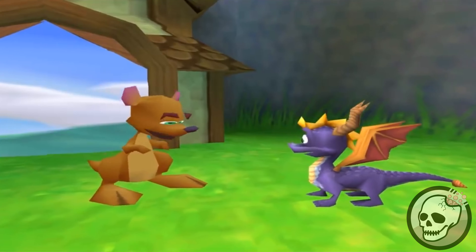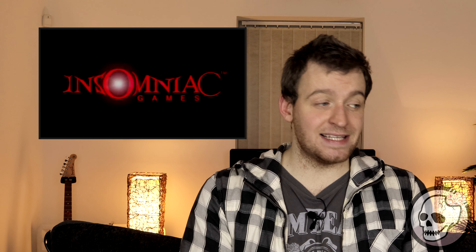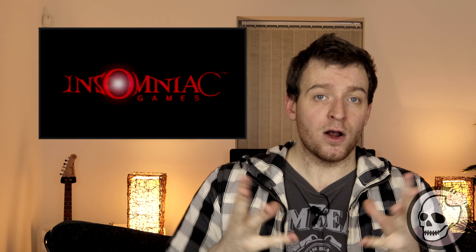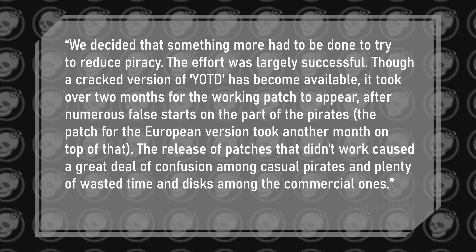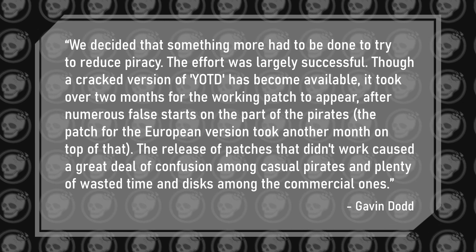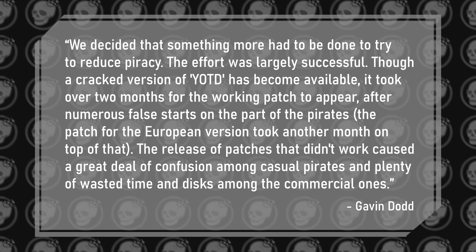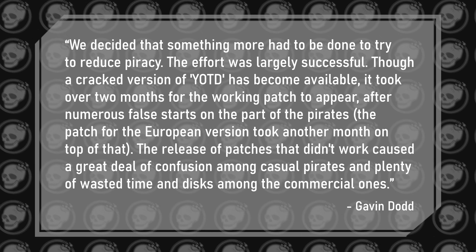This was certainly an issue for Insomniac Games, who with the release of the previous Spyro title, Spyro 2 Ripto's Rage, despite having really good copyright protection in place, got cracked by hackers in less than a week — meaning a brand new game was simply available for download online within the week. They had enough and decided to take this to a whole new level. A cracked version of Year of the Dragon did become available, but it took over two months for the working patch to appear, and the patch for the European version took another month on top of that.